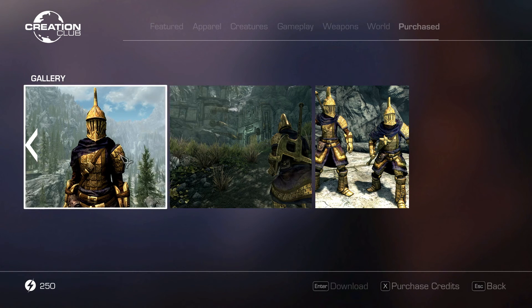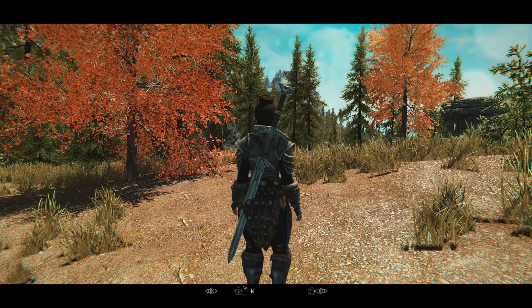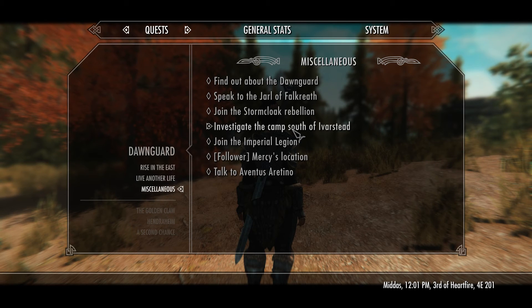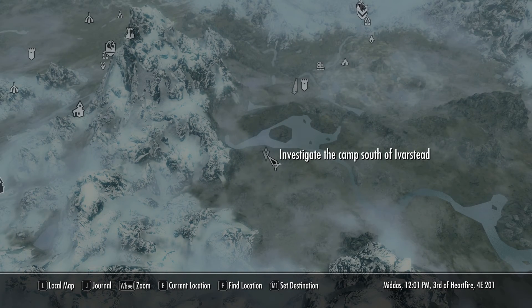Let's head inside Skyrim and see exactly how we get our armor and what it looks like when we put it on. Once we enter Skyrim we'll be presented with the quest in our log — as you can see, we are directed to go investigate a camp for our gear.